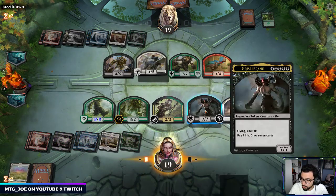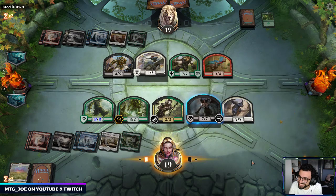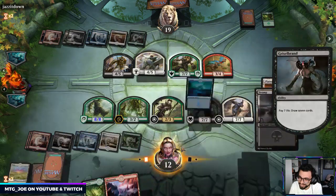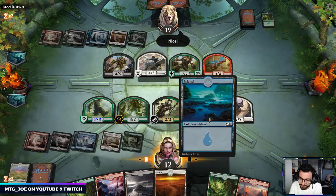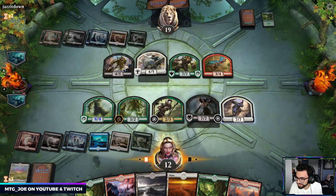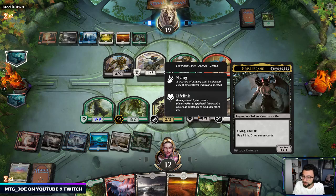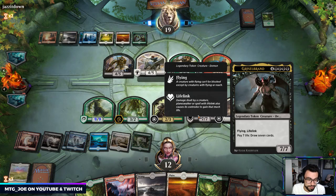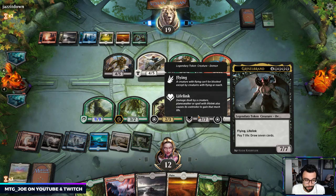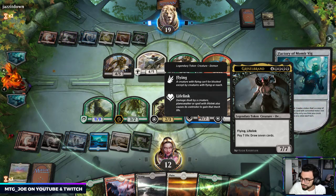Foe-Raiser — there's Griselbrand in this deck! Hello! I did not know Griselbrand was in here. For those unfamiliar: in any format where you can play a reanimator deck, Griselbrand is the card you want. There's no fair way to play Griselbrand — it reads 'do whatever you want, draw as many cards as you want, win the game.'